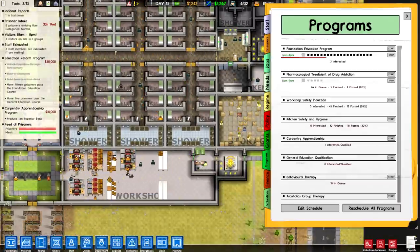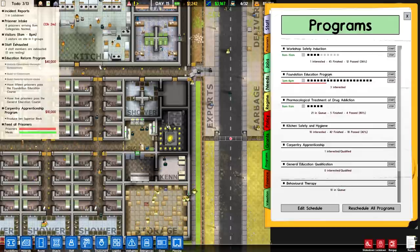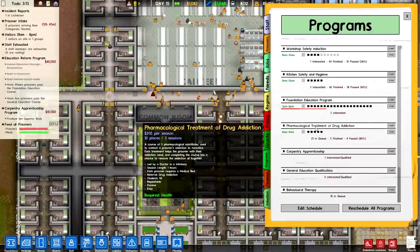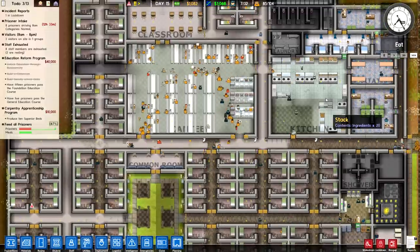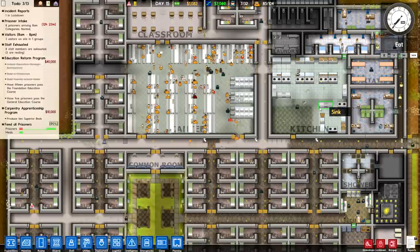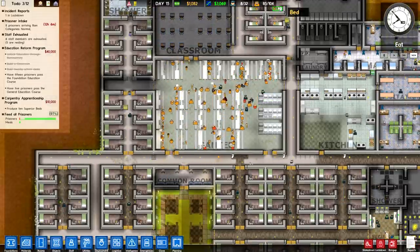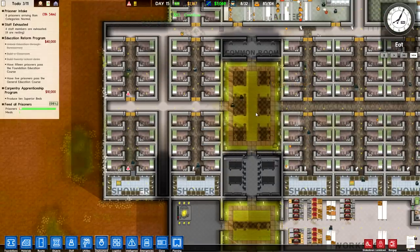In order to fix that, the best idea is to increase the number of people taking the workshop safety induction. I could spend more on pharmacological treatments to get some of them channeling through, but it's very expensive for not a whole lot of payoff. So instead I'm going to start a single kitchen safety and hygiene routine and get a few more people working in there. We seem to have plenty of room and space for the kitchen to function consistently to supply the canteen.